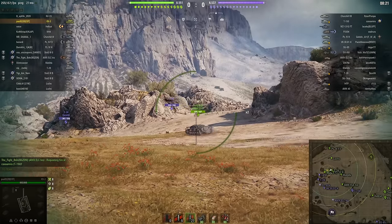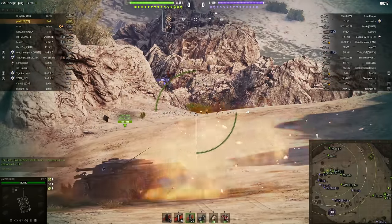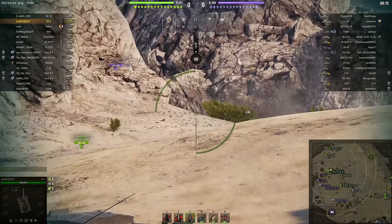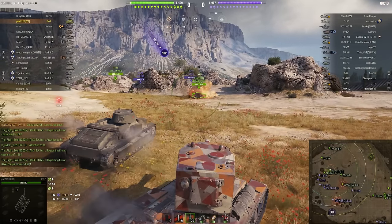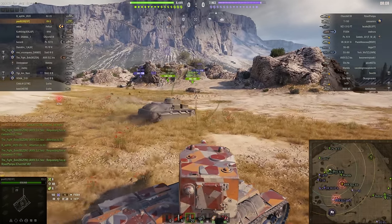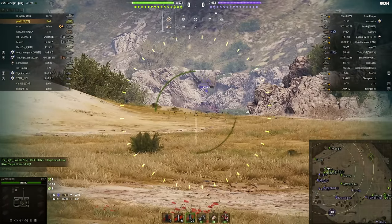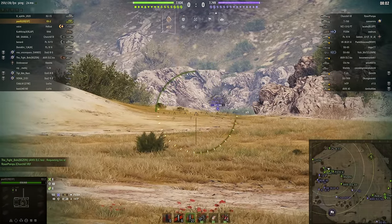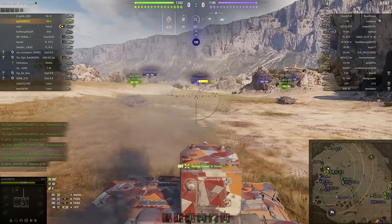The number two rule: shoot at what's trying to kill you. Assuming, of course, that the tank shooting at you is following rule number one and they can actually kill you. If you've got a choice of targets in front of you and one of them's shooting at you and the others are ignoring you, then you kill the one that's shooting at you. So what happens if neither rule number one nor rule number two applies and you've got a bunch of targets in front of you, one or more of them shooting at you, and you can't actually kill any of them?